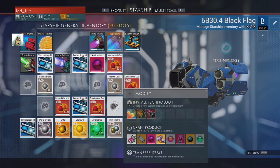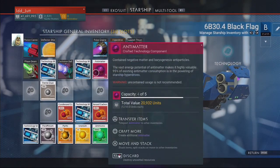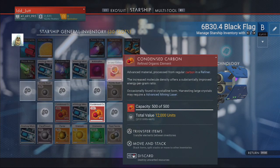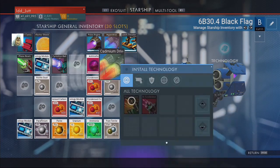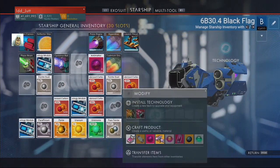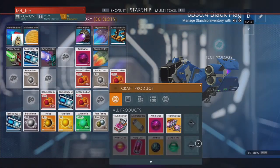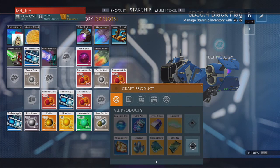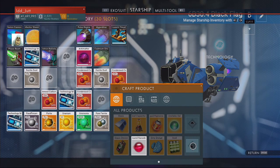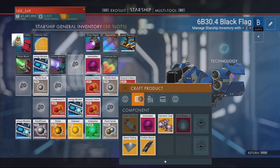How do we make warp cells? Warp cells — craft — anti-matter, no. We've got plenty of anti-matter. So how do we make these? Anti-matter housing. Bloody hell, everything's changed. Where's the anti-matter housing? I've no idea.